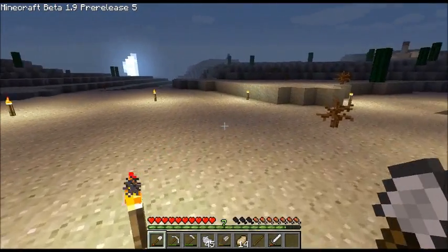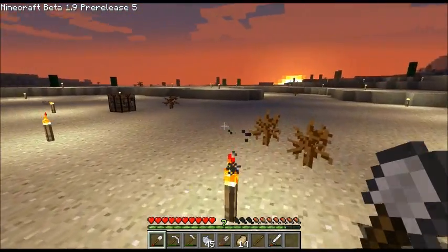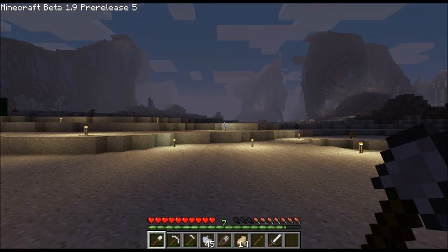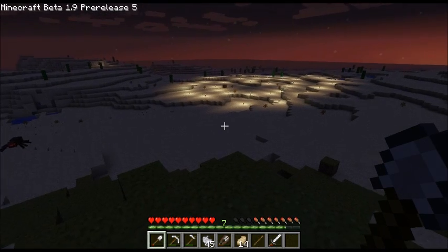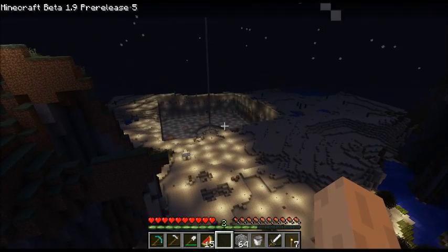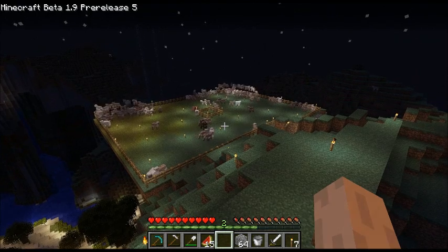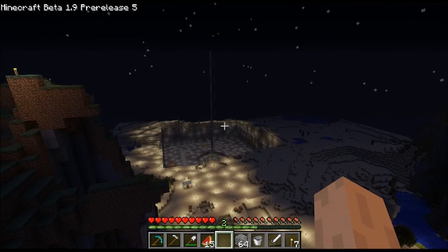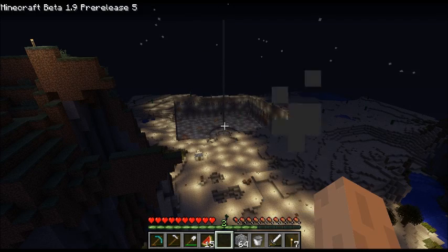I'm about to start my next project and just wanted to give you a view of what the area looks like to start with. Here's what it looks like from a little bit of a distance away. Here's the view from my ranch and there's the sheep that I keep breeding and shearing to get more wool. And there's what will be the size of the logo.